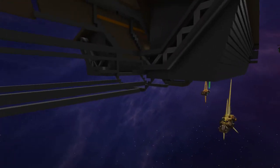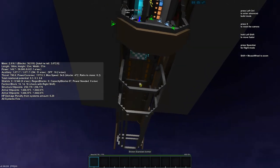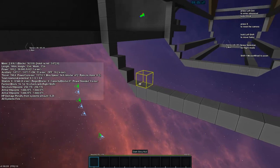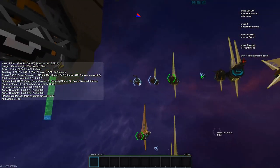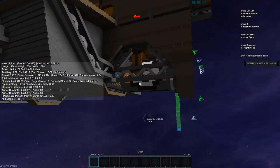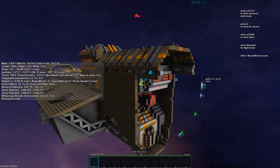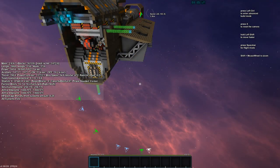I was thinking that for this underneath part we should recess it a little bit — just a small recess like this shape maybe — and we'll put our forklift inside there to go along with having a cargo pod. I think that'll be useful. But anyway, let's get started on the captain's quarters.